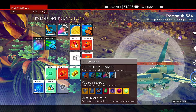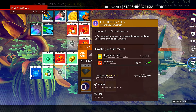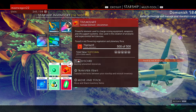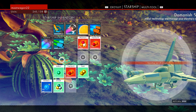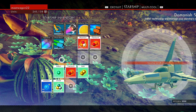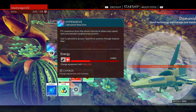We have enough now. So we're going to craft from suspension fluid to electron vapor to antimatter. Once you get the antimatter, you craft a warp cell. And then with that warp cell, you recharge your hyperdrive. There's no reason to keep it in your inventory. I'm only about 40% of the way — so that's good.